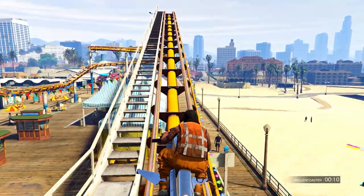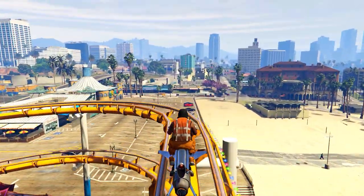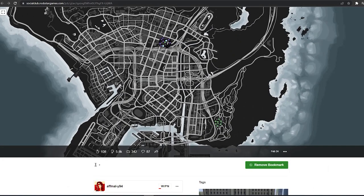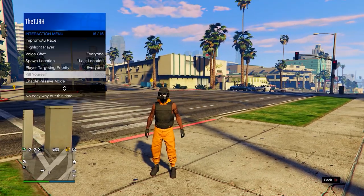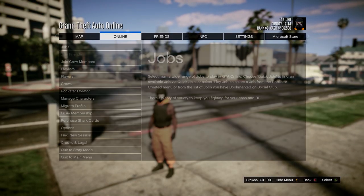First, I'm going to show you how to get orange joggers and also the orange bulletproof helmet. It's a simple method which you'll need a job for, so I'll leave a job link in the description. This is what the job looks like for Xbox Series X — I'll leave a link in the description for you to bookmark, and also a link to the PlayStation version. After you have the job bookmarked, load into GTA 5 Online or restart your game if you're already loaded in.